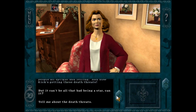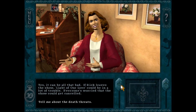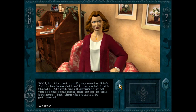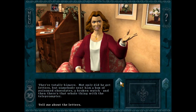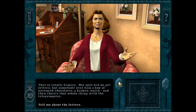Not only did he get letters, but somebody sent him a box of poisoned chocolates and a broken watch — the chocolates came back later in The Phantom of Venice. Yeah, because it was a battalion very special. It was just one of those things. The funny thing about this is that I think the only time you can select 'what was the broken watch about' is right now. If you don't select it now, you never hear this line again. It was the whole thrill of interactivity — you could go down a path that no one else will.